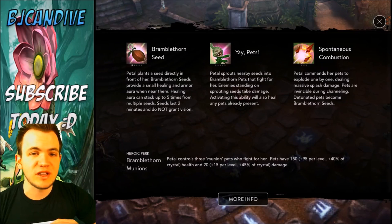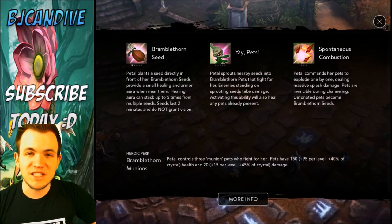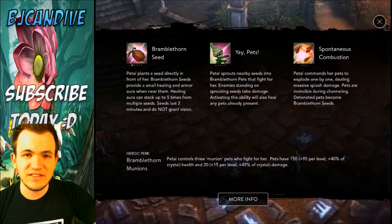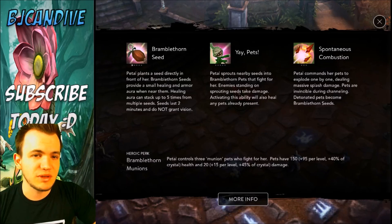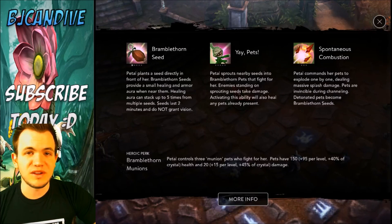Let's look at her abilities first. The Bramble Thorn Seed is a very utility-like skill and it's going to help you spawn your Munions, which is your B ability. This skill can be used as a healing station for you and your teammates — really good especially if you put them in safe spots. Be careful though, because enemy minions can actually kill these. You can stack them up to five times, giving you huge ore, and if you get them in a favorable spot it's going to help you win fights.